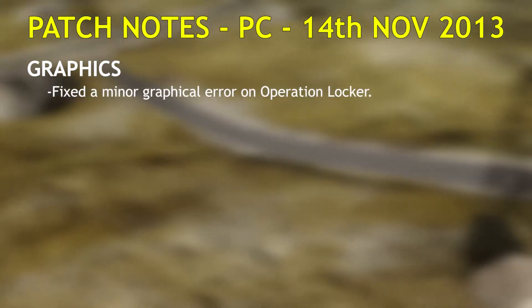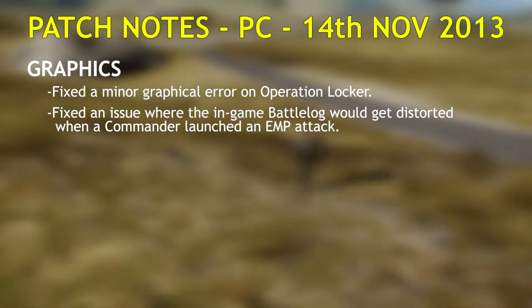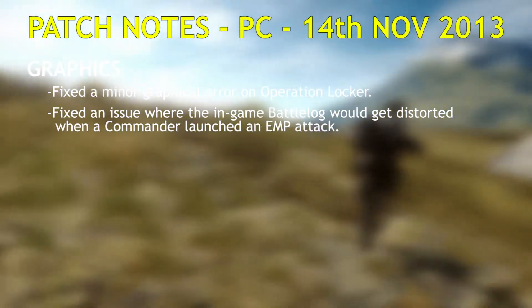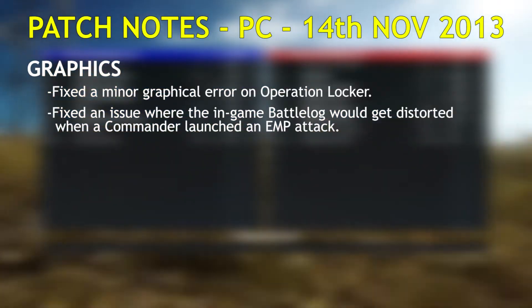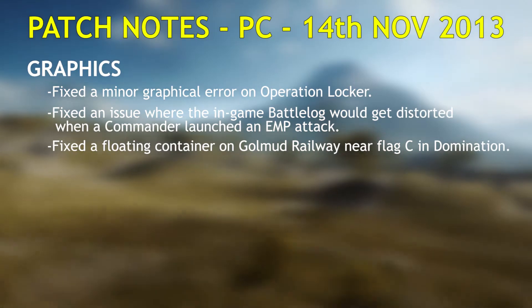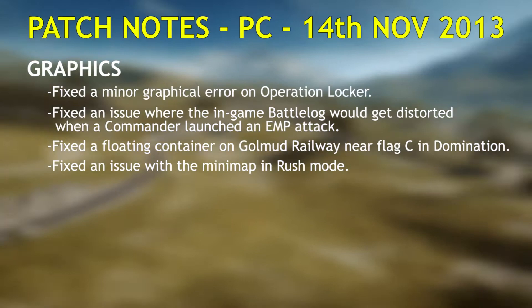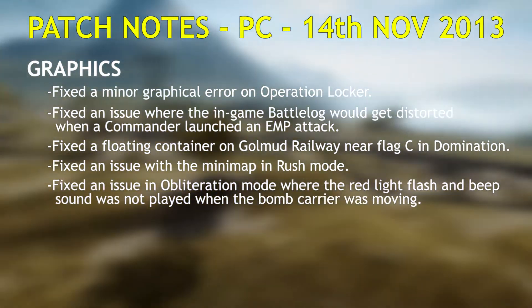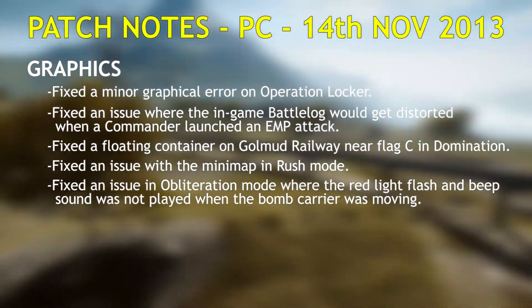Graphics. Fixed a minor graphical error on Operation Locker. Fixed an issue where the in-game battle log would get distorted when a commander launches an EMP attack. Fixed a floating container on Golmud Railway near flag C on Domination. Fixed an issue with the minimap in Rush mode. Fixed an issue with Obliteration mode where the red light, flash, and beep sound were not played when the bomb carrier was moving.